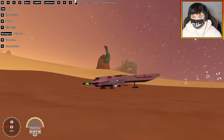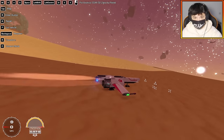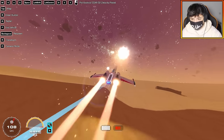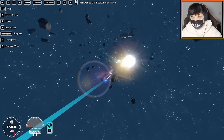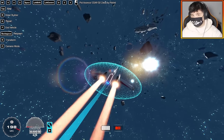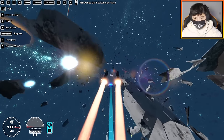Let's get this thing flying. X turns on the gyro stabilizers — nice. Shift gives us EMPs, good to know once we get into space. Control activates a shield, of course it has a shield. This is definitely what we need to take on those pirates, so let's head over there.